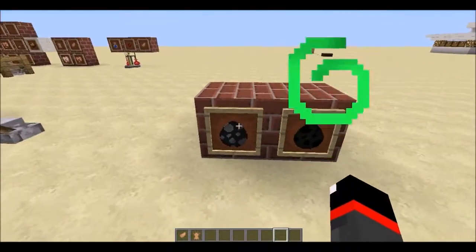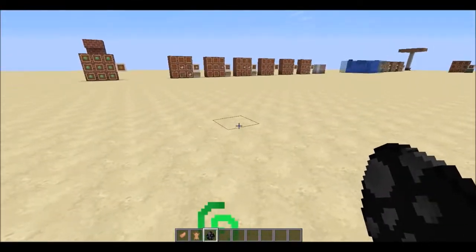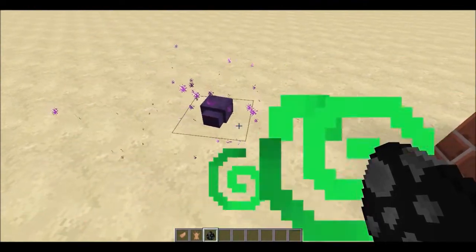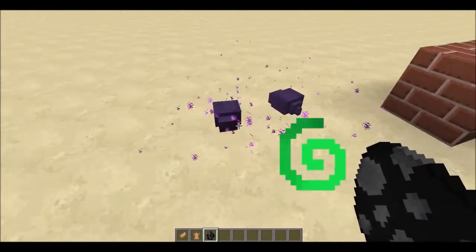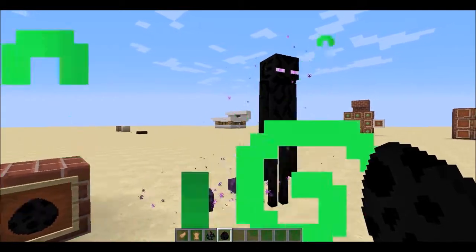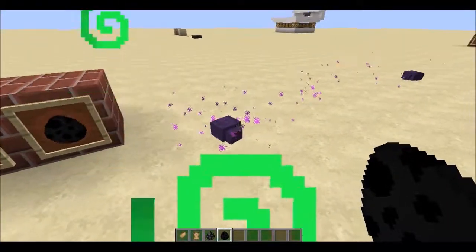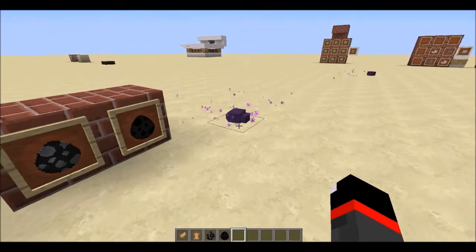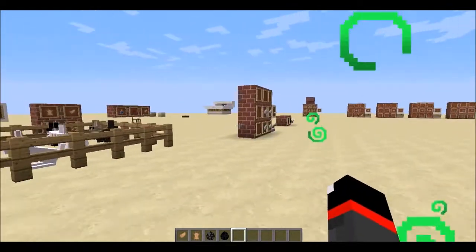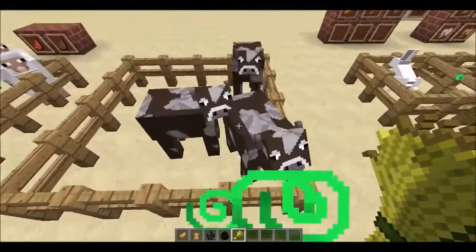There's also a new mob called the endermite. It looks like a silverfish without spines. It has a 5% chance of spawning when you use an ender pearl, and can also spawn when an enderman teleports. They're mostly useless — at one point they were hostile toward endermen but that was removed — and they despawn after two minutes.